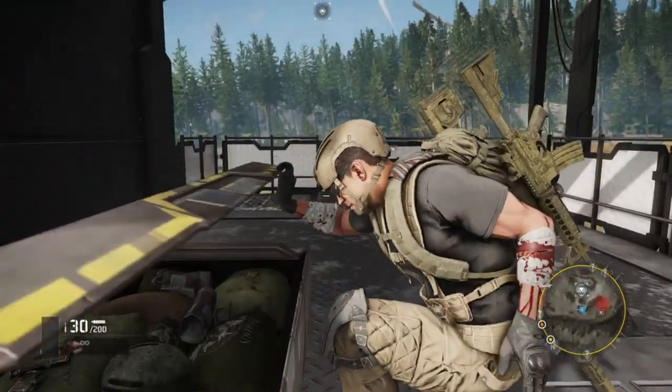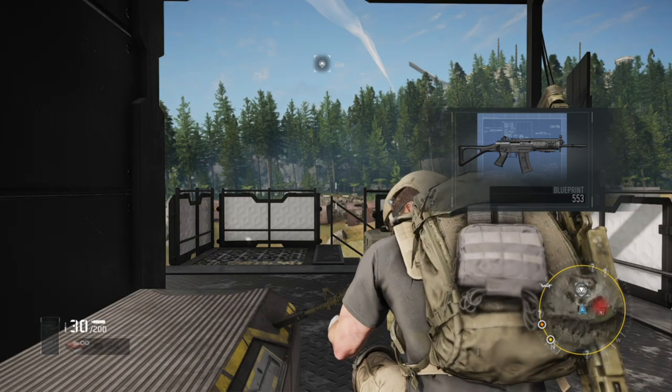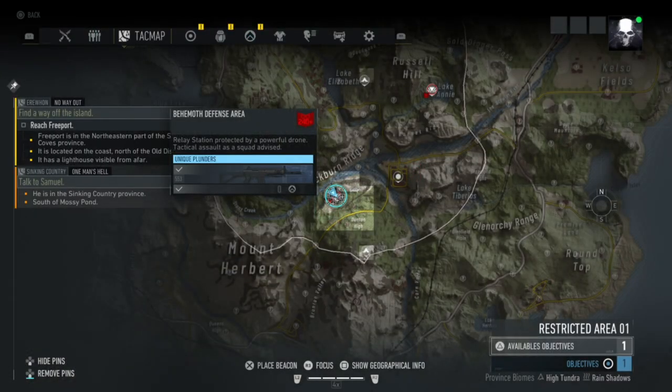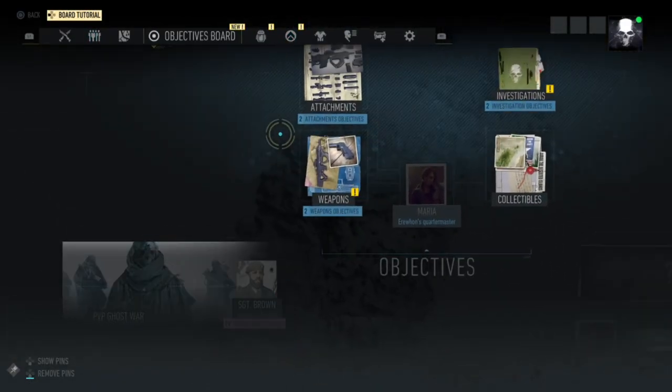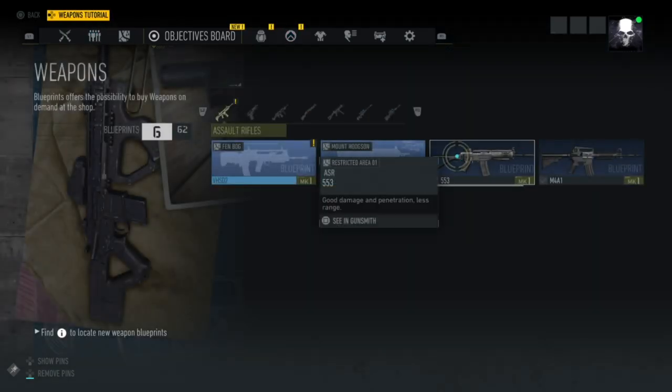Okay, so this is the blueprint for the 553 assault rifle — as you can see it's right there. I'm going to go to the objectives, weapon objective, and there you go — the 553.